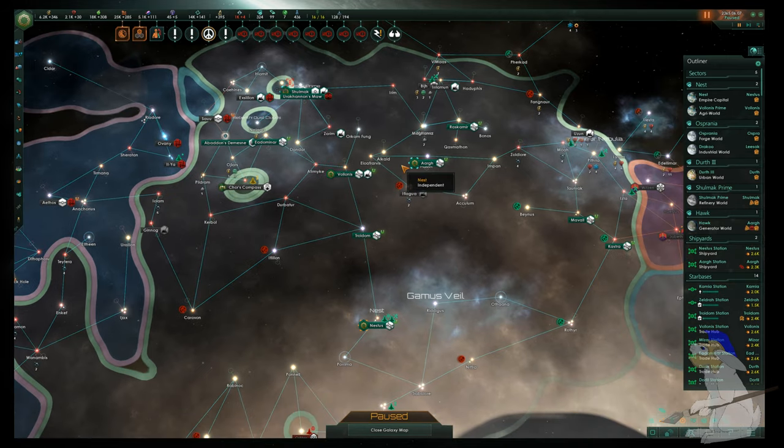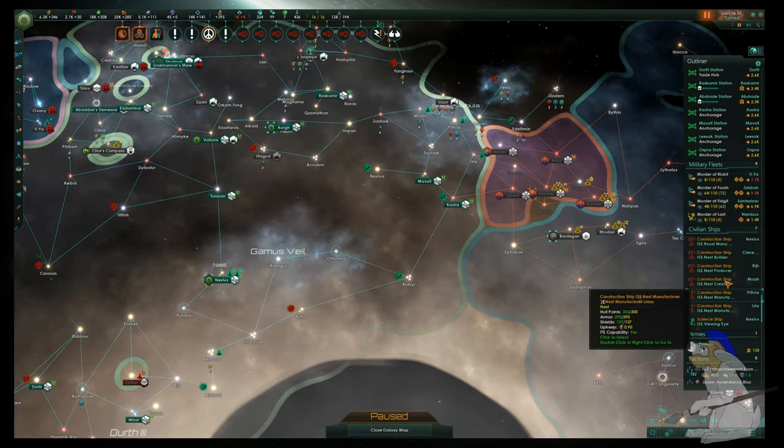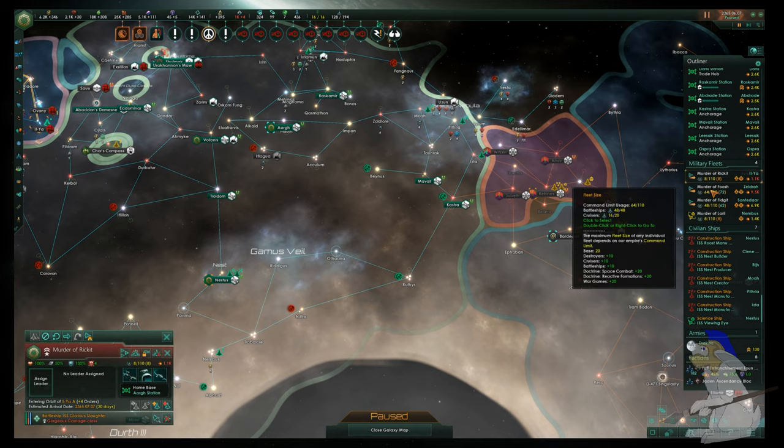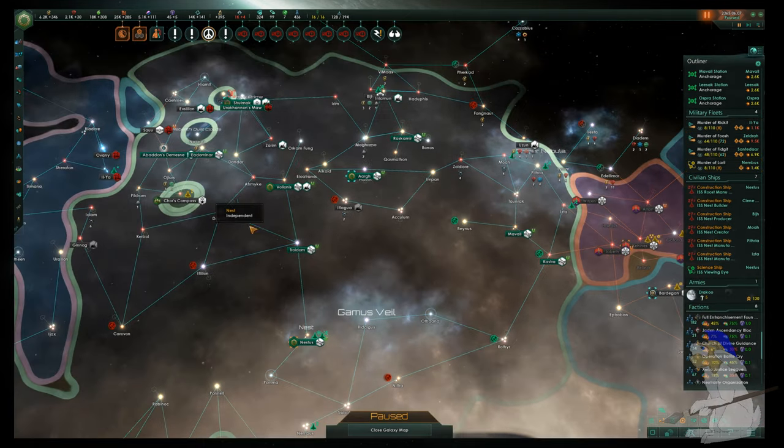Another thing I did was I had the most powerful fleet in the game — it was beautiful, it was amazing — so I basically selected all my fleet, pressed the delete key, and they were all disbanded and kind of went away.